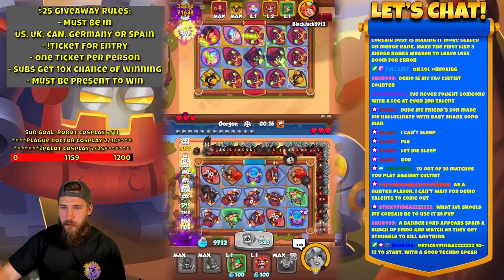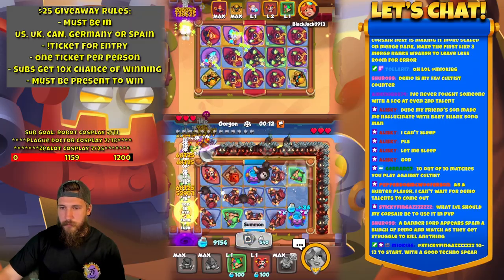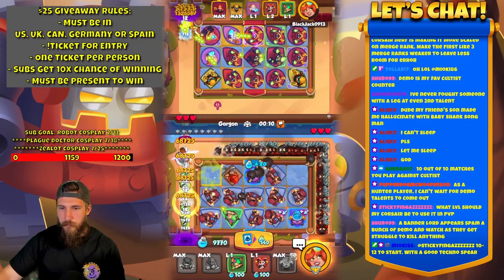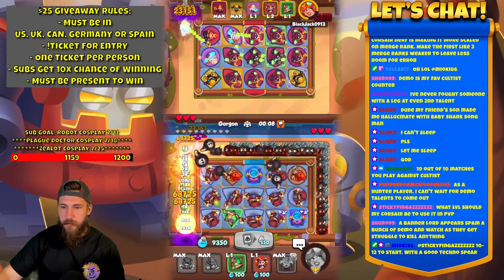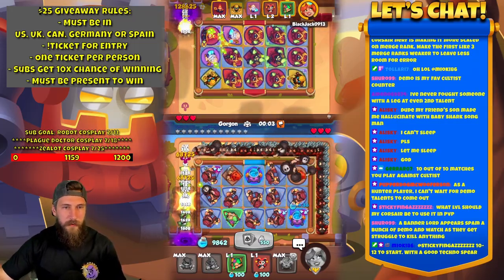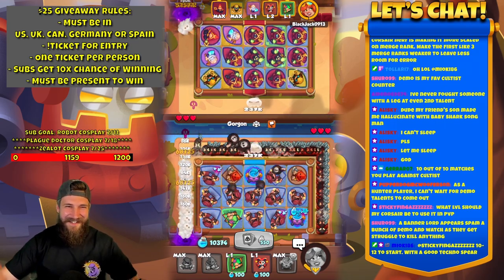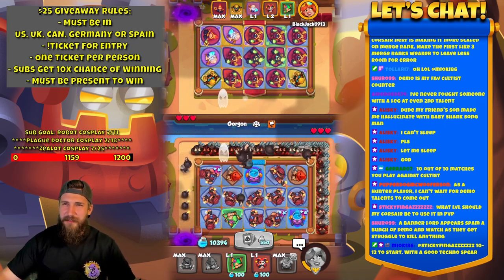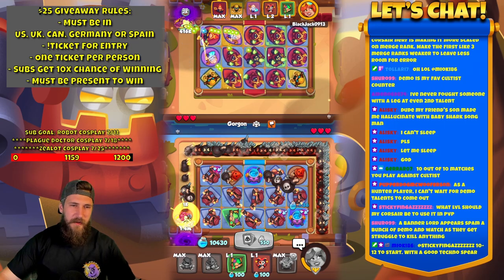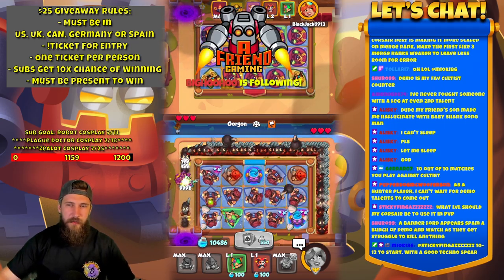Let's keep merging. A bunch of tier threes and leave it — this is good. Ten out of ten matches you play against Cultist? Now that I've played against something else — Blade Dancers and stuff like that, and I played a Corsair — I think I only played two Cultists.